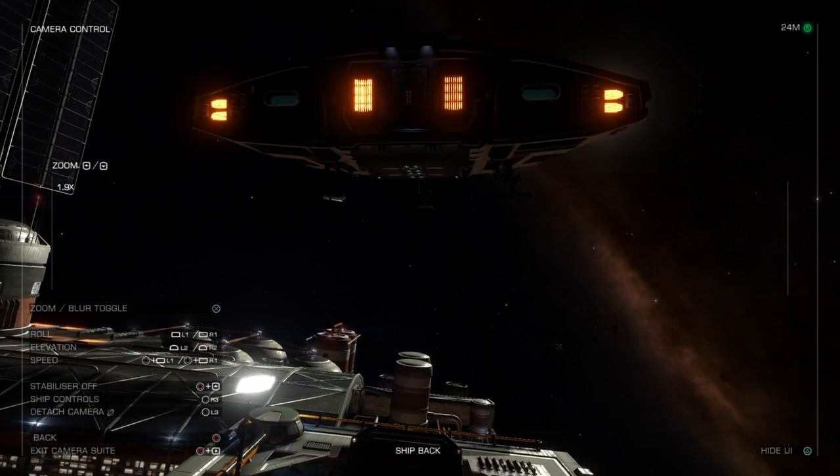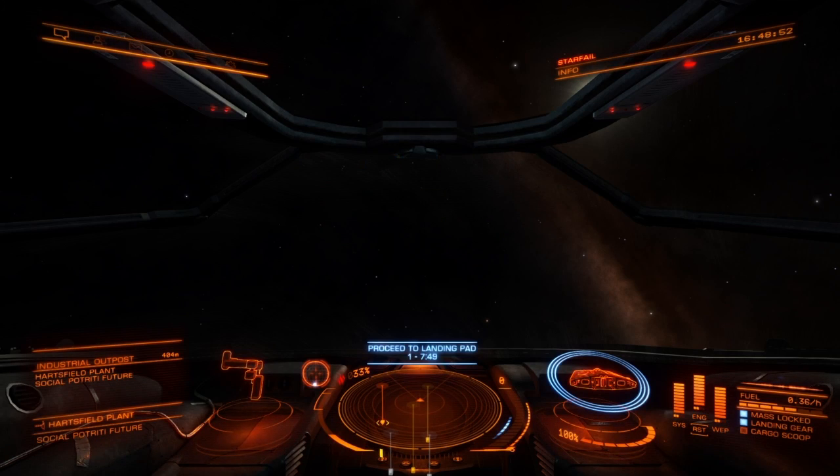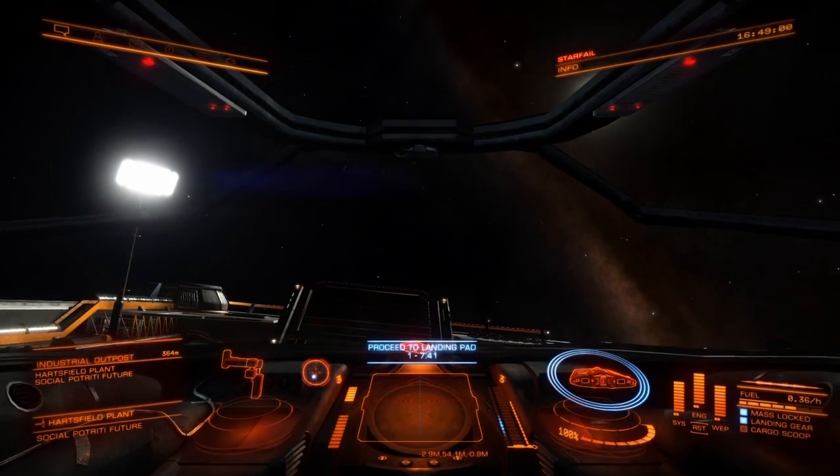There we go. Landing gear deployed. Now let's see — back into cockpit mode. I'm going to try and maneuver some more, just using the right stick now to lower.